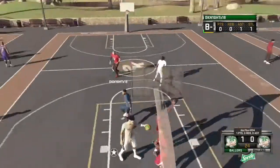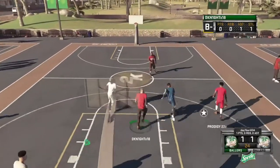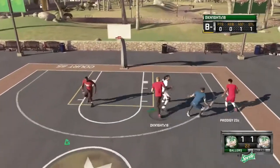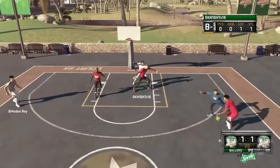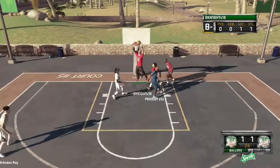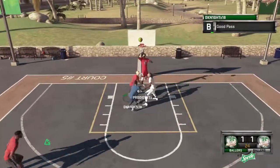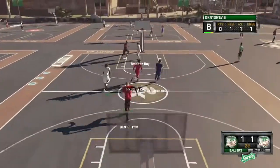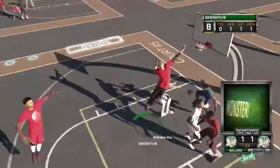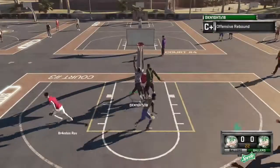Alright guys, this is NBA 2K15 highlight gameplay tutorial. We got Prodigy taking the ball up doing the spin move, taking it to the basket, putting the moves on him. I got the rebound, passing it out to Brenneroy — he shoots it, miss. Got the rebound, bringing it on court — look at this crazy move right there, dude did a 360 dunk!